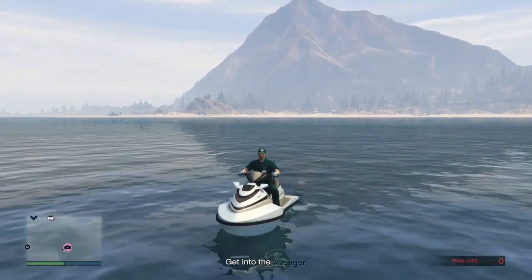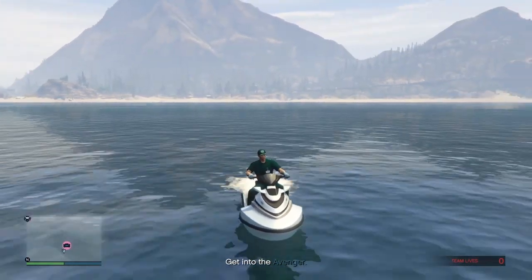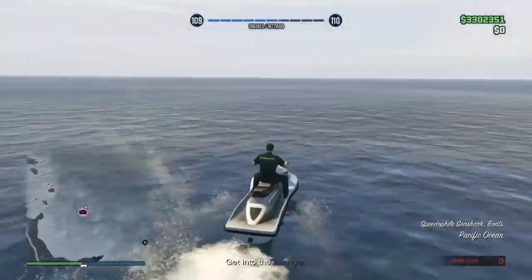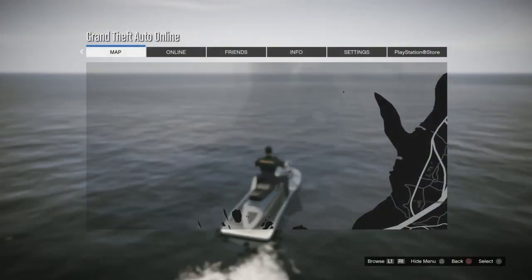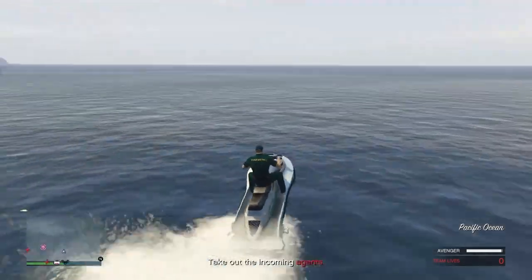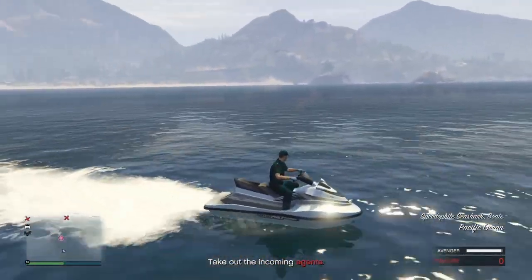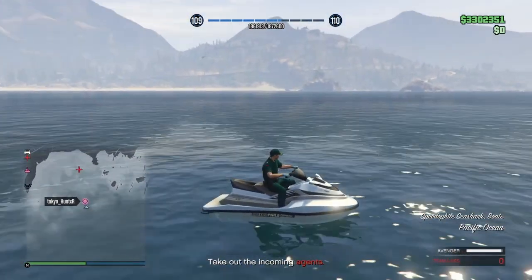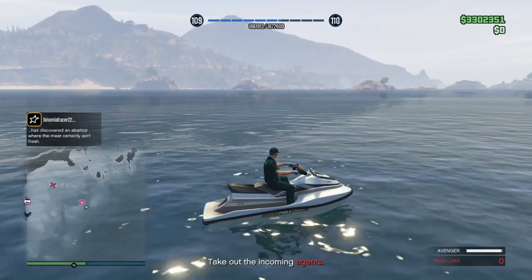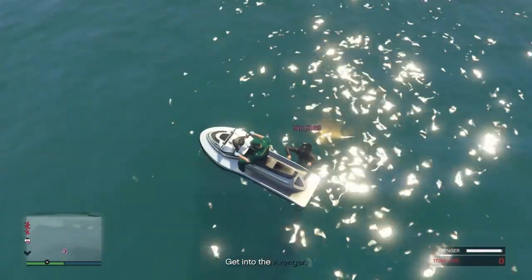Ride the Sea Shark over to the submarine where your friend is. He's going to go inside the submarine. Once he's inside, stay in the ocean and make sure you're further out than he is — you can see how he's right here, you want to be just a little bit further out. That way the helicopters will not be able to come and kill you.